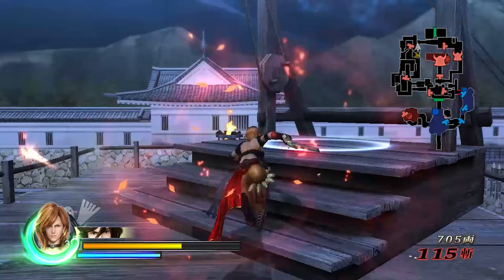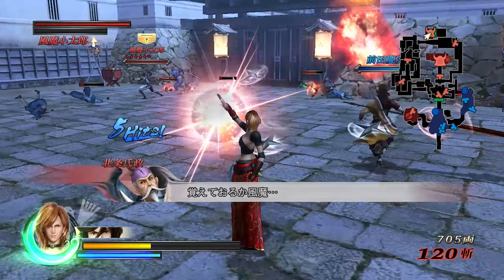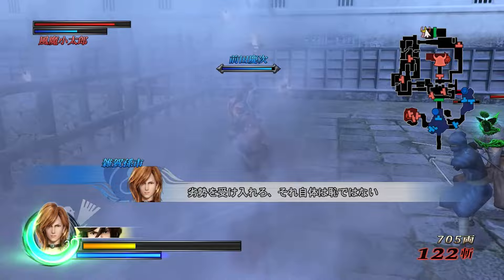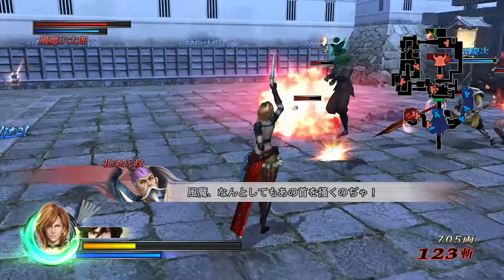If you're going for the trophies in Samurai Heroes, this stage is the best one to get all the Anima boxes or whatever they're called. These ninjas are pretty annoying, not gonna lie.